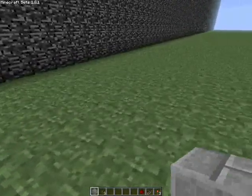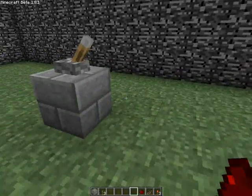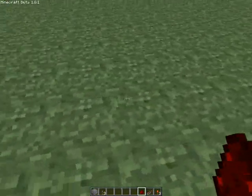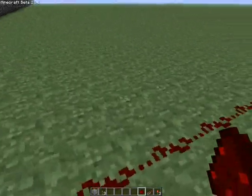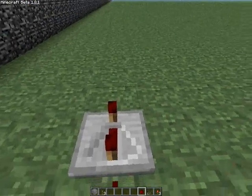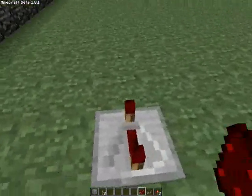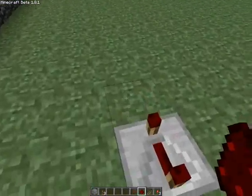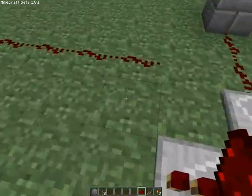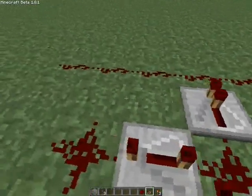This is the input. And this is the signal extender. And this will be the output. How it works is you get this redstone there, and basically you alternate this for however long you want it to go. And then you get one of these, and you've got a line going down there. You get one of these at every one of those gaps.